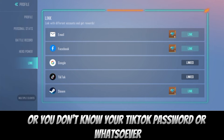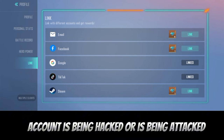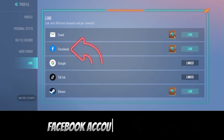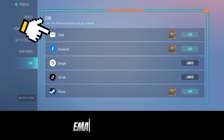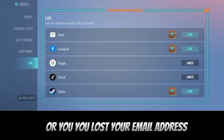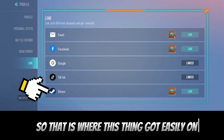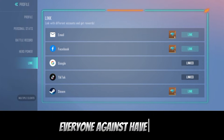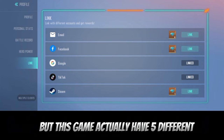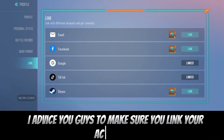Having all accounts linked keeps you safe. If you forget your email, you can log in with TikTok. If you forget your TikTok password, you can use Facebook. If your Facebook gets hacked, you can use your email. If your email is lost, you still have Steam as a last resort. This game has five linked account options, unlike other games that only have two.